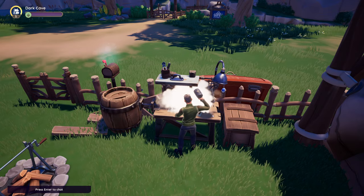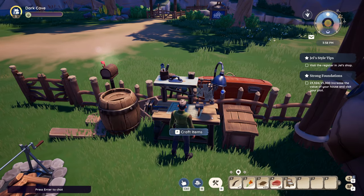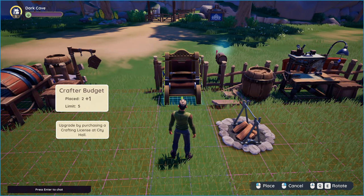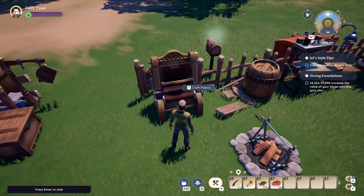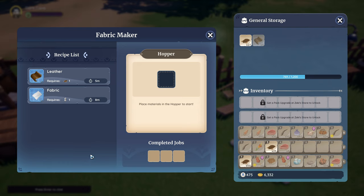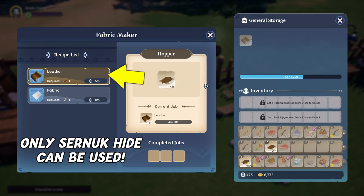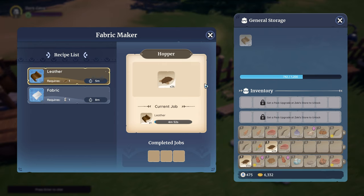When you have crafted and placed your new fabric loom you will see the two unlocked recipes for fabric and leather in it. Let's start with how to make leather as it's the easier of the two. The only resource that can be used for making leather is Zernok hide. You will get one leather for each processed hide. The crafting time per leather is 5 minutes with the basic fabric loom.